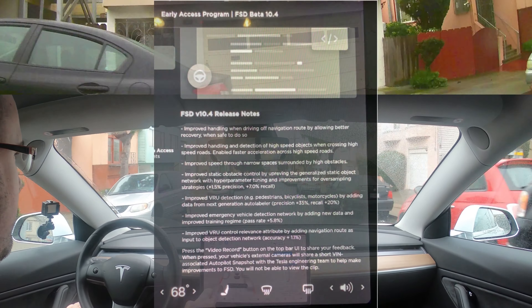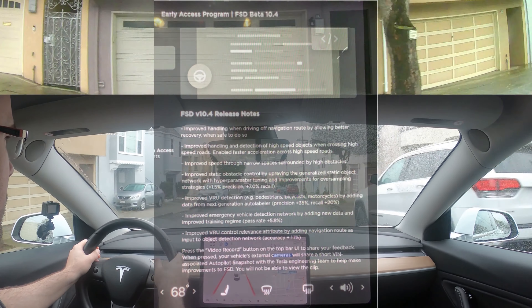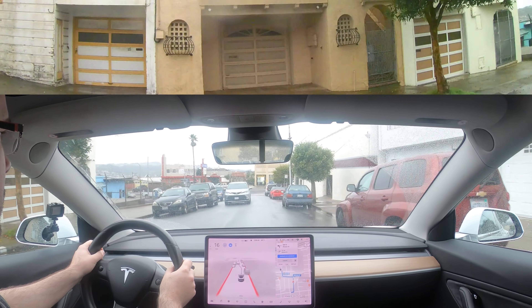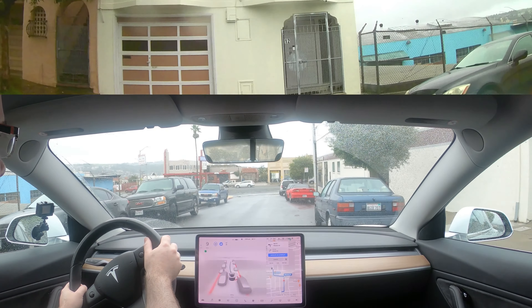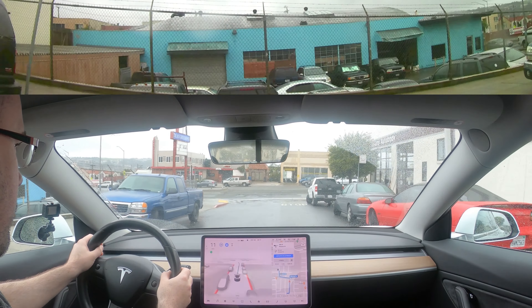One of the improvements is improved handling and detection of high speed objects when crossing high speed roads, as well as faster acceleration across high speed roads. So this should improve unprotected left-hand turns, something that the system has struggled with in the past.